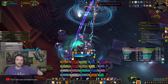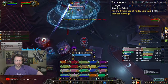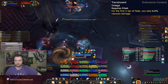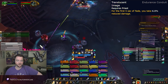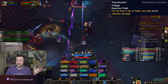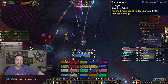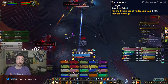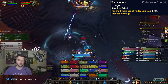For Endurance Conduits, there are three available, but the best one is Translucent Image. For the first five seconds of Fade, you gain some damage reduction — at Heroic gear level, about 10-12%. You might think five seconds of damage reduction isn't much, but it's actually quite good because Holy Priest doesn't have much damage reduction otherwise. Having a very low cooldown with a bit of extra control will really go a long way towards your own survivability. Translucent Image is quite nice for that.